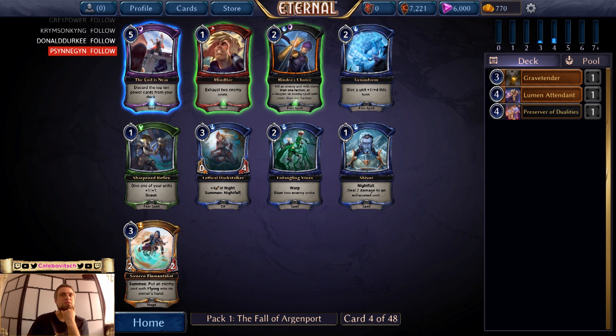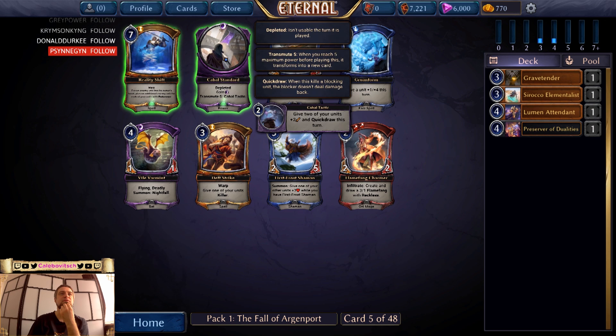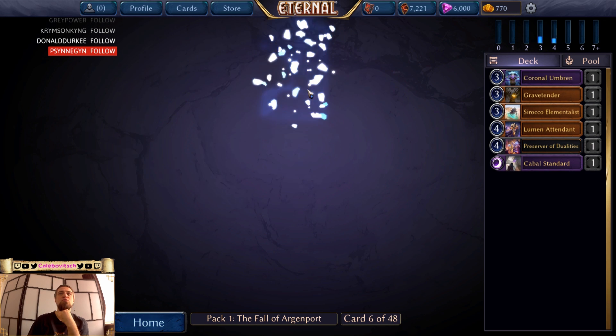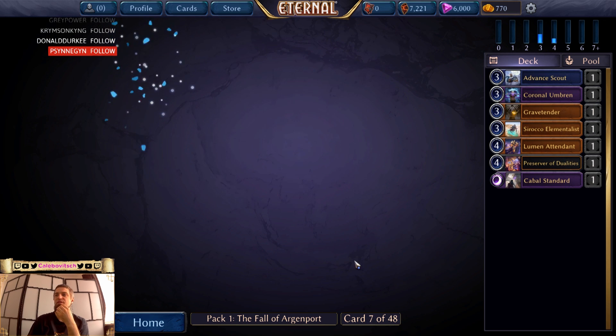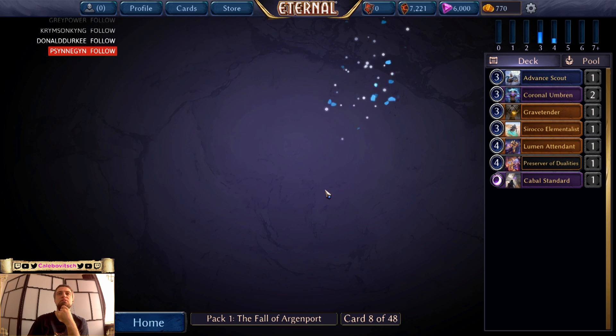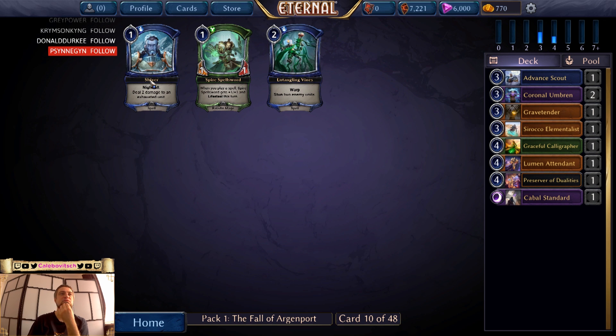The end is near. Not near enough. Suraco Elementalist — sure. Nothing good from Shadow for now, but I don't think I'll just take this Elementalist. Ooh, Cabal — Standard. Umbron. Nothing great here. Advanced Scout. Another Umbron. Telegrafer, just because.